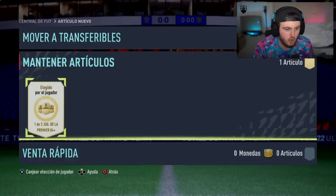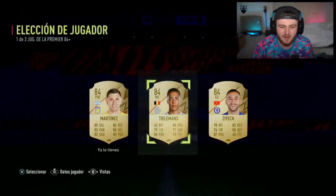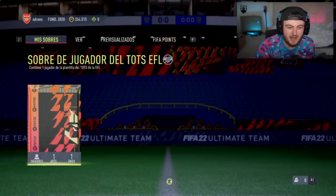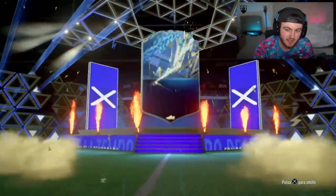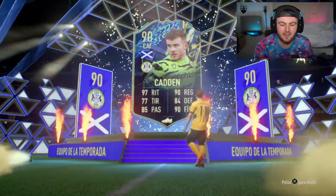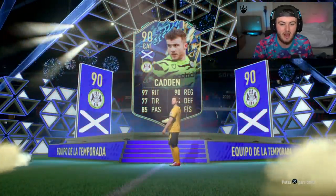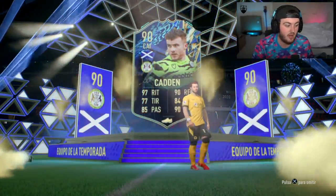Uno de tres jugadores de la Premier 84 plus — I've bottled that, I really have. And because I've bottled it we've been left with a Hakim Ziyech. Brilliant, that's my fault. I'm not going to say this one in Spanish. Hopefully it's a decent EFL Tots. Go on, let's get another Mitrovic, back-to-back. No — is that another Barry Banan? No, it's Cadden. 90-rated left wing back, not actually a bad card to be fair, decent looking card. We'll take that.